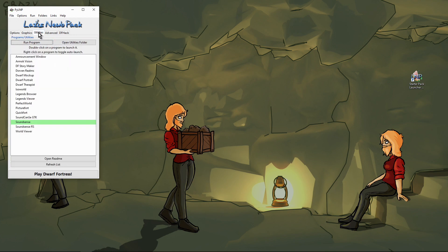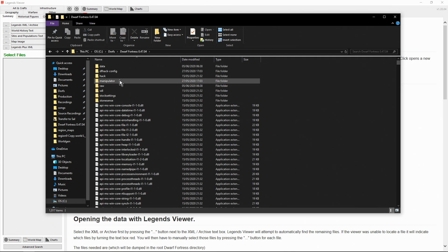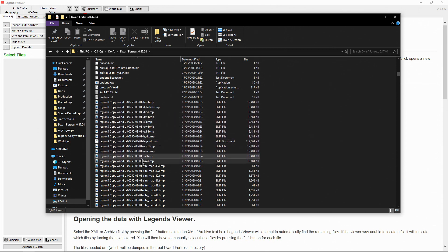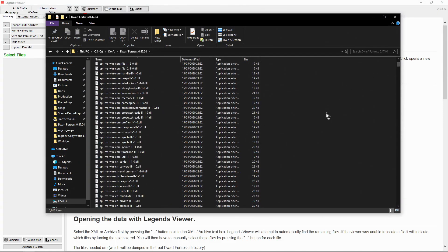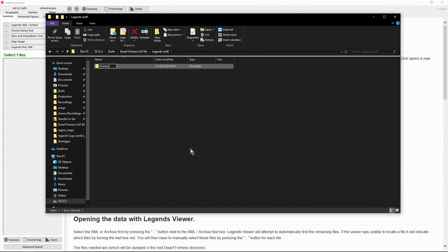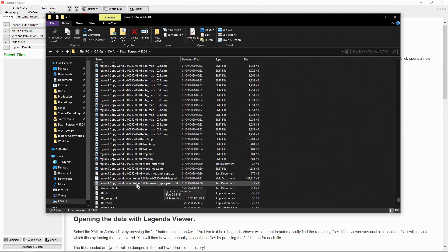Go to the Lazy Noob Pack, go to Utilities, and we want to open the Legends Viewer. Before we load stuff, I'm going to organise all of the downloaded data into a folder somewhere. Go to the folder where you keep Dwarf Fortress, open the current version, and in this top level you'll find a whole bunch of things starting with the region number. I'm going to throw all of that into a subfolder — it doesn't matter where on your system you put it, it doesn't even need to be in your Dwarf Fortress folders, just somewhere you'll be able to find it again. I'm going to call this folder Legends Stuff, and then Painted Road, and move all of this exported stuff into that folder.